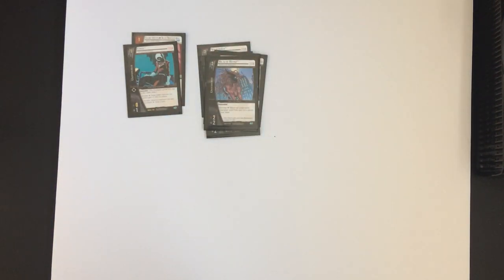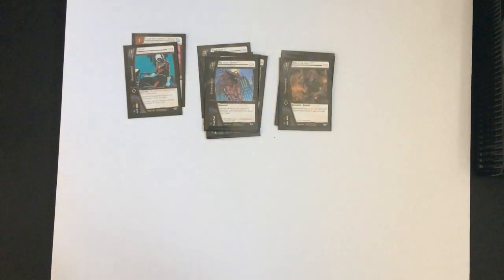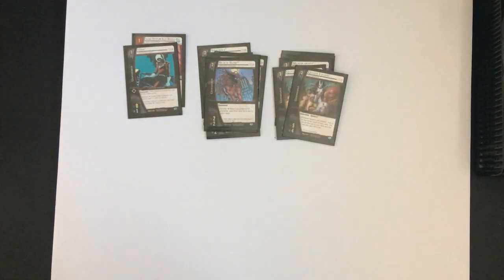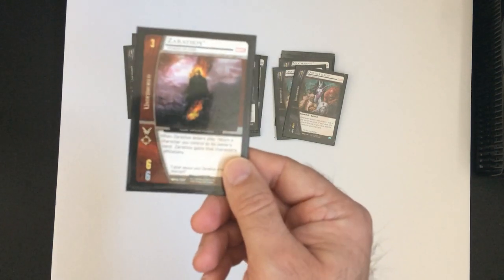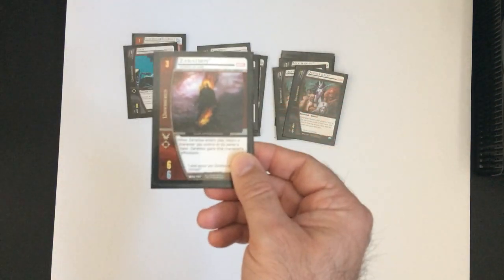For three-drops, we're going to run Moon Market, two Queen of Oak, and a single copy of Zyra. I threw Zyra in here just because I've never seen him really played. He's okay if Orb is out — you can pop Orb, get him out as a 6-6 in flight range. Not bad.